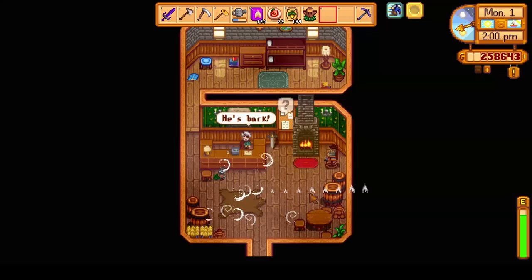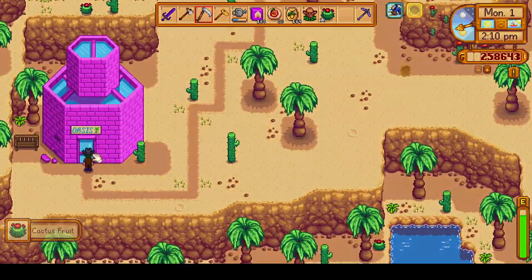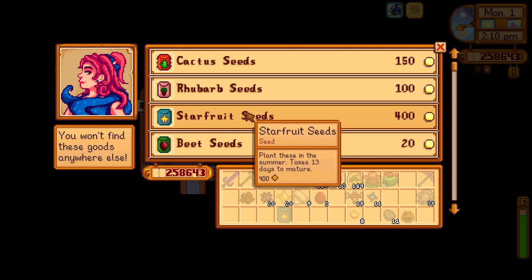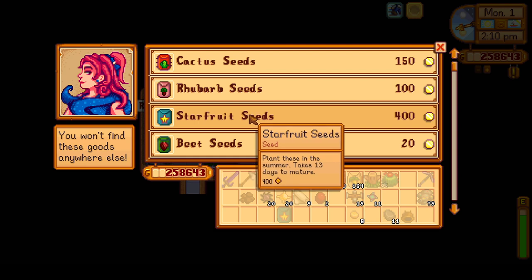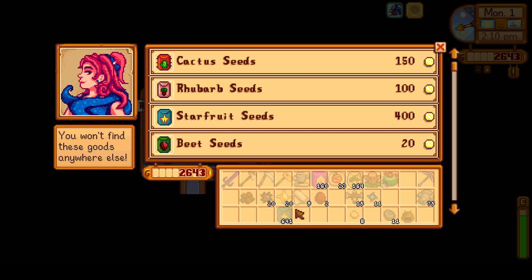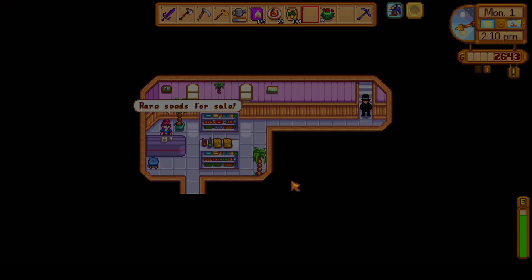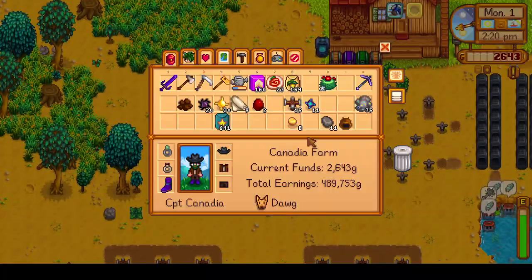We warp to the Desert — not for Skull Cavern, but for Sandy. We want to pay Sandy a visit and pick up our 640 Starfruit Seeds. Watch all of that money go down. Quickest way to burn through over 200,000 G. We almost have the 640. I do have one extra Starfruit Seed that I got from the museum collection, but it's okay to have an extra one.